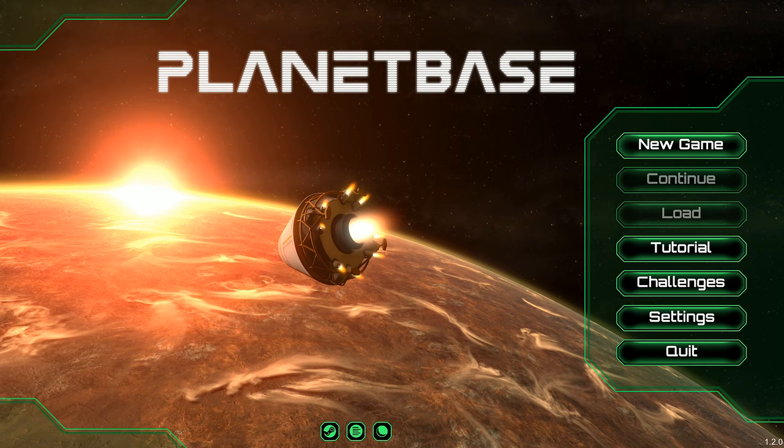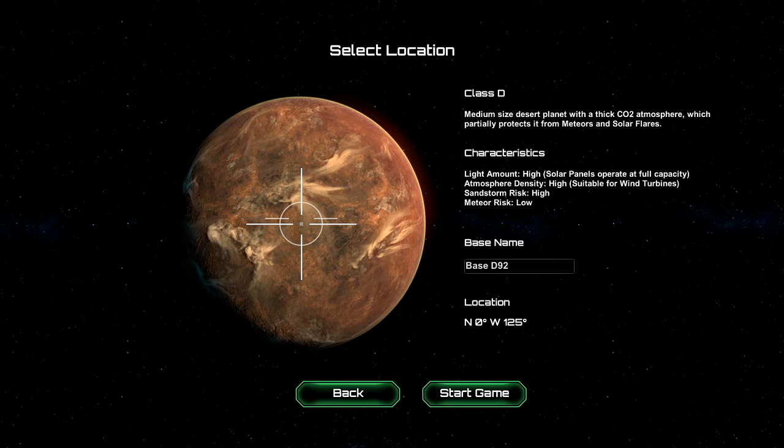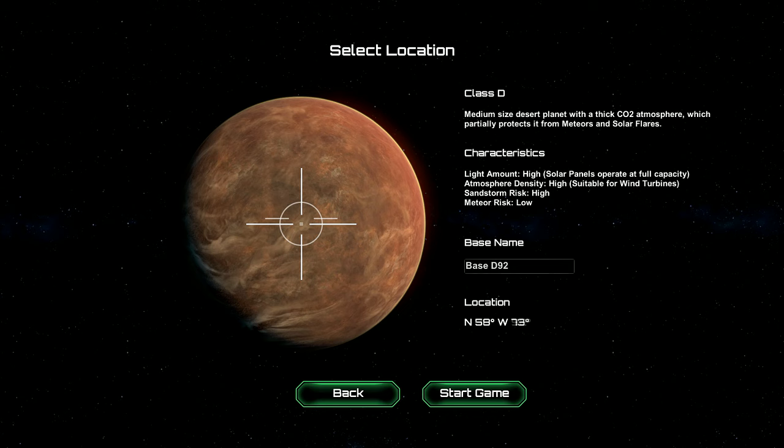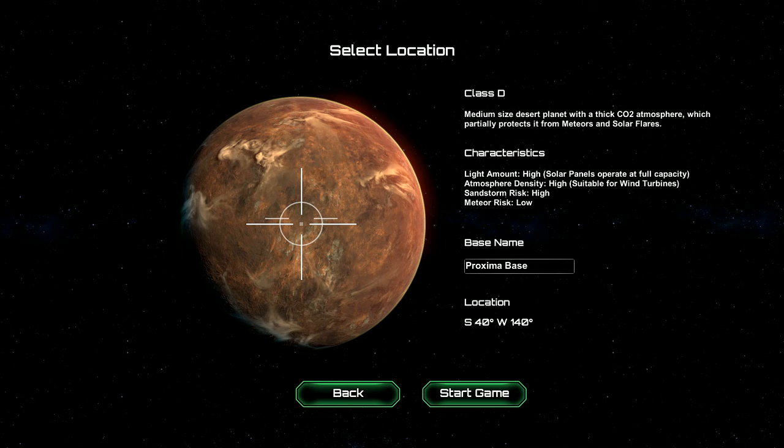We've travelled for about four light years and we have arrived. We're just orbiting Proxima b and we're going to decide on a quick location as to where we're going to go. We're going to call this base the Proxima base. This is going to be the base from which we base all of our expeditions and exploration missions, because of course we want to explore the rest of the solar system.